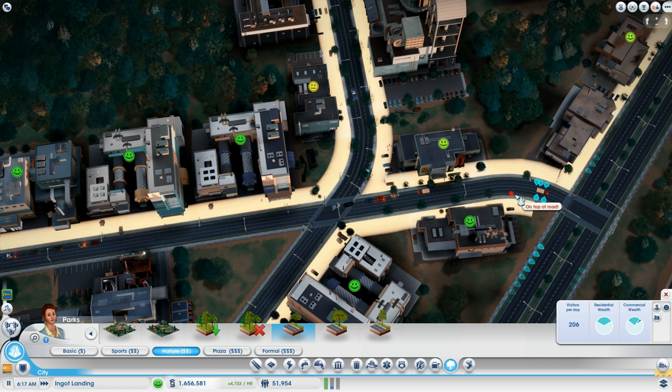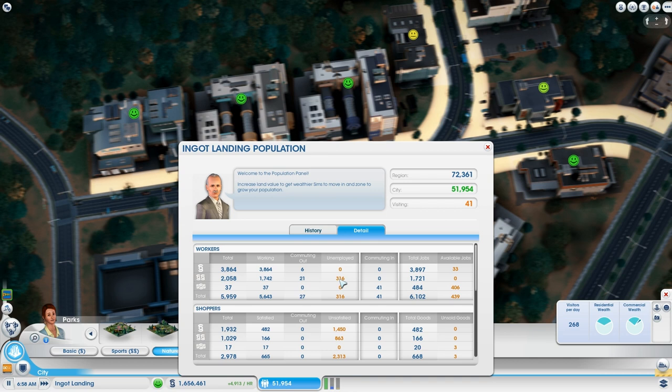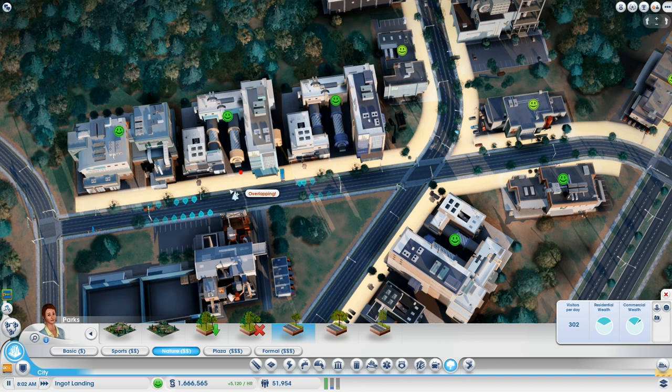It takes like 200 sims or something like that — that means I'm gonna have even more residential demand. There are a lot of sims commuting out of my city to yours. They'd better be educated. Oh, they are — I mean, they're not universally educated. That was such a snobby comment.